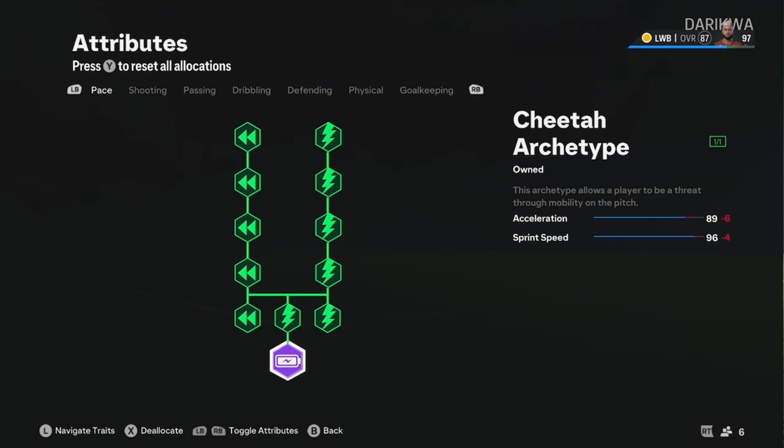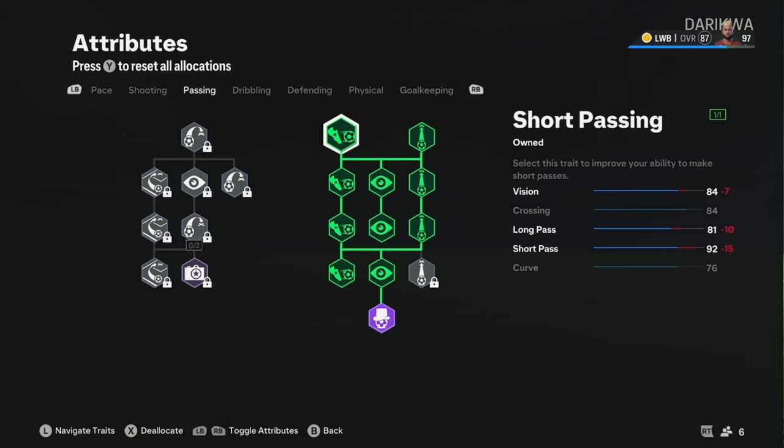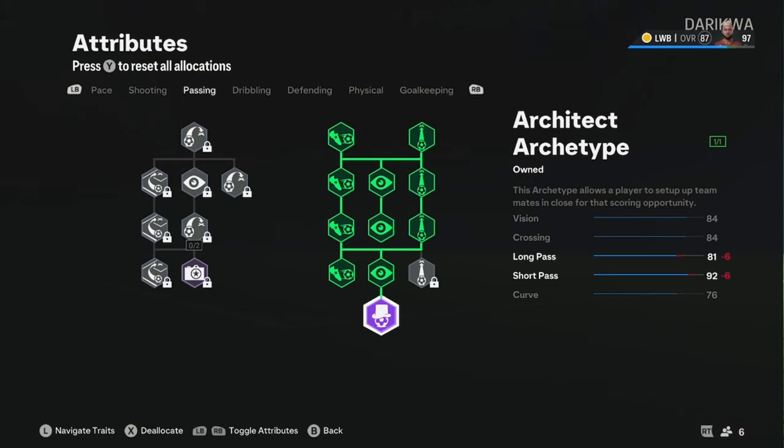Shooting — nothing on your shooting. You're a DM, just stop it. For passing, cover pretty much all of the right-hand side. You're not really going to be out wide crossing the ball, and you don't really need anything over 81 long pass. Once you get to that 81 mark and higher you get the same kind of animations and similar ranges. So if you need to switch it, you'll be comfortable. Short pass at 92 — a lot of your passes should really be short passes, dictating play and punching the ball into the CAM, striker, or out wide.